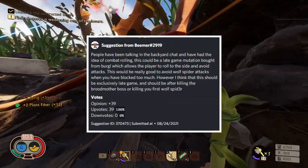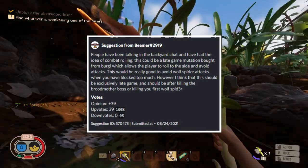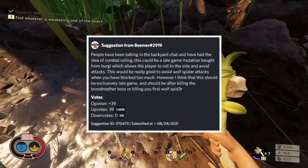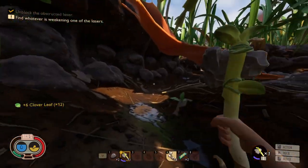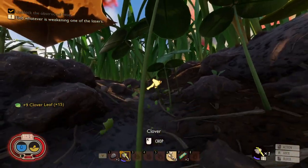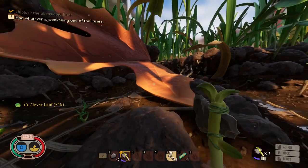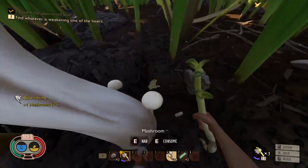The next suggestion comes from Beamer, with 39 upvotes. People in the Grounded Discord have been discussing combat rolling — a late-game mutation bought from Burgirl that allows the player to roll to the side and avoid attacks. This would be really good for avoiding wolf spider attacks when you've blocked too much, and should unlock after killing the broodmother boss or your first wolf spider. Currently the only options in combat are attack or block, so adding a dodge roll would add real depth to the system.